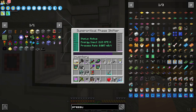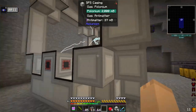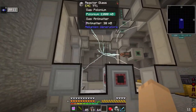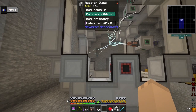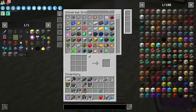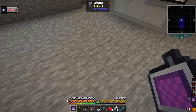Next episode, we're going to get antimatter done up. I'm going to run this until we get 14,000 mB of antimatter done up between episodes. Also by the way — antimatter is stable, it can be stored in a chemical tank.